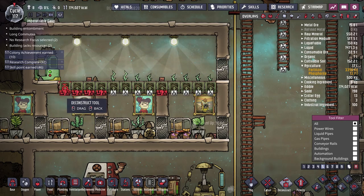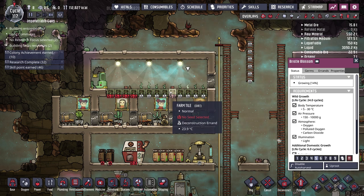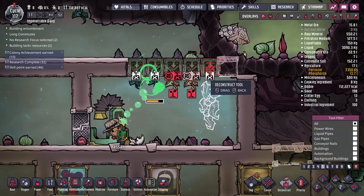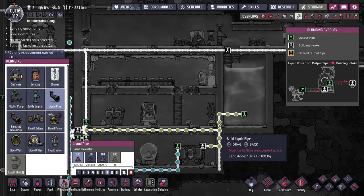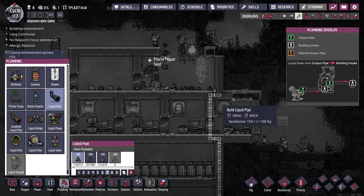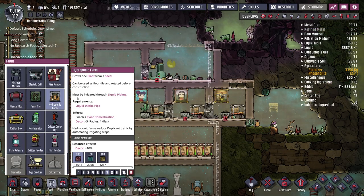The fertilizer synthesizer requires polluted water — let's get the plumbing going. Then I realize I'm an actual fool: the bristle blossom tiles need to be hydroponic tiles, not regular farm tiles. Checking the database confirms they require 20 kilograms of water per cycle. In the current state, a duplicate would manually carry water from the pitcher pump to each tile, which is not efficient. I need to deconstruct and rebuild with hydroponic tiles.